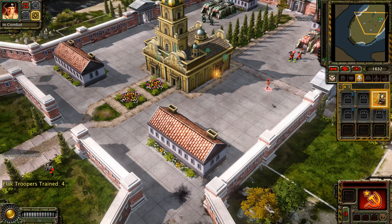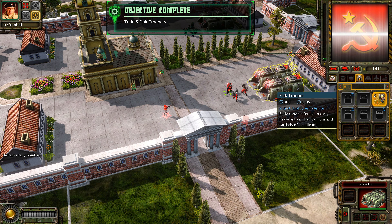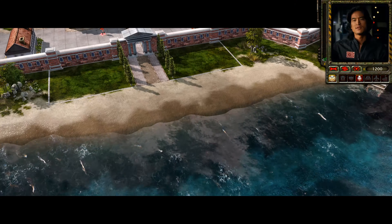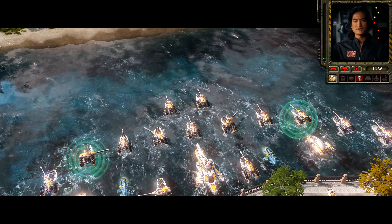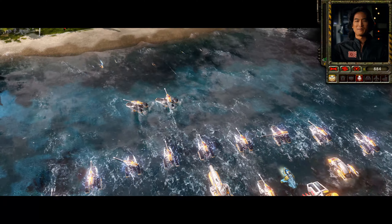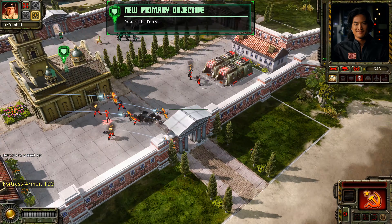If you can tolerate such a low frame rate, then Red Alert 3 can offer you a solid RTS gameplay, with three unique factions and well-designed maps. There are three story campaigns for all of the sides in this war, and also online and co-op modes, which are not officially supported anymore, but they should work thanks to community servers and fixes.